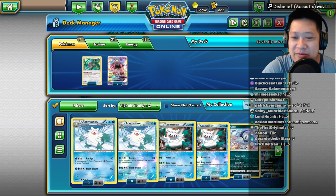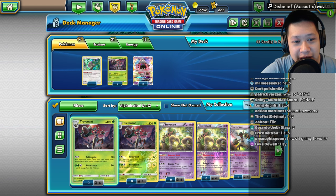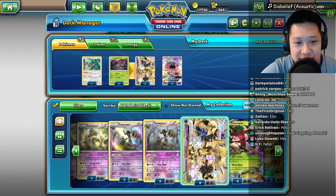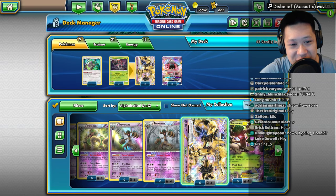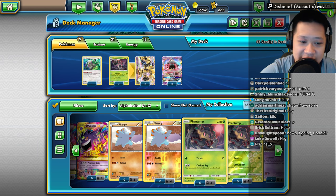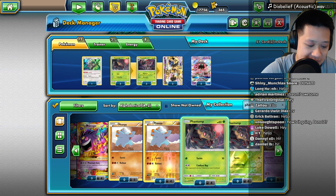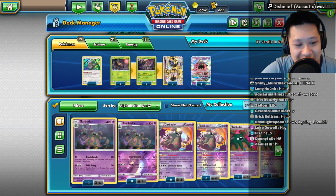I know there's Trevenant Vileplume, but I'm going to try Trevenant Garbodor. I think I can work with three Trevenants. Do we have Trevenant Break as well? Yeah, we do. Those are definitely going to fit. You're from Break Point - so you'll still be alive next expansion. Where's Phantom? Let's go ahead and add Phantom in right now. And then Garbodor - let's go ahead and add those guys in as well. Garbodor. Trashadors.